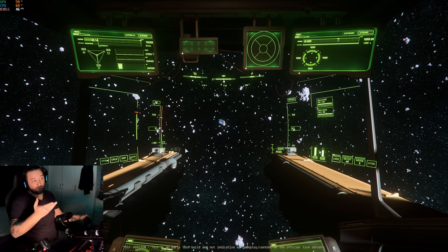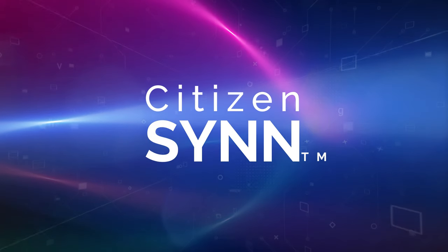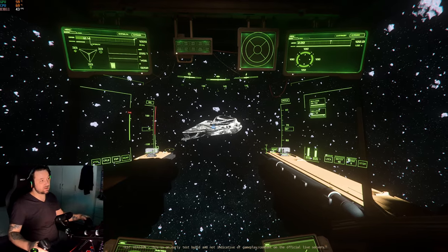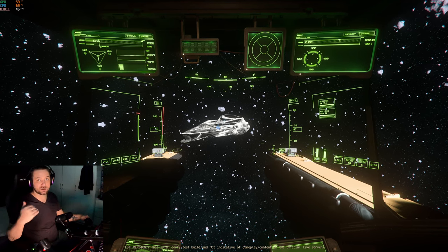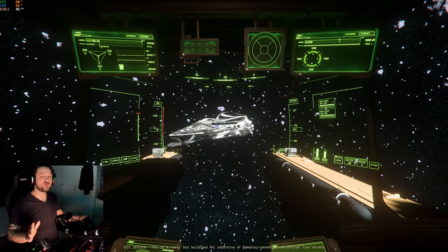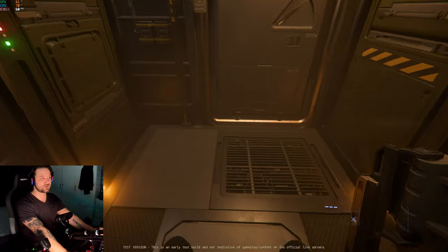I already have found a ship to salvage to show you the basics. A few things before we start: if you're planning to do some long salvaging sessions, it's best to do that with a friend who has a cargo ship and can help transport all the boxes. However, if you'd like to do it by yourself, that's also possible. Keep in mind the Vulture has limited space — only 12 SCUs — but you can actually fit more than 12 SCUs inside the ship, and I'm going to show you how right now.